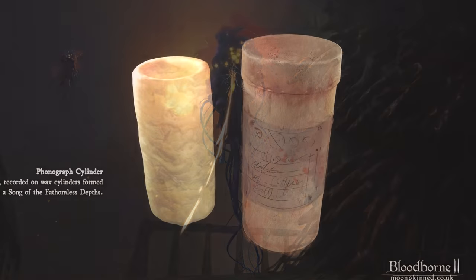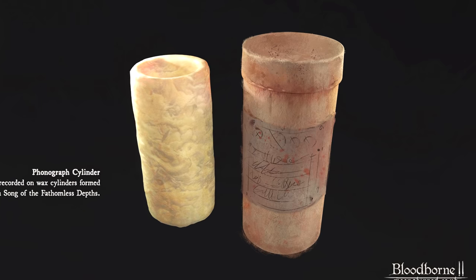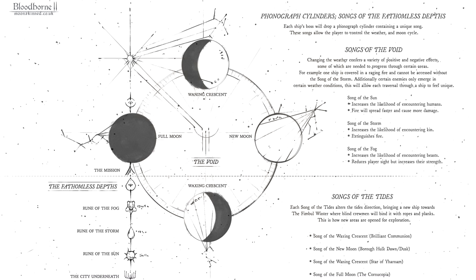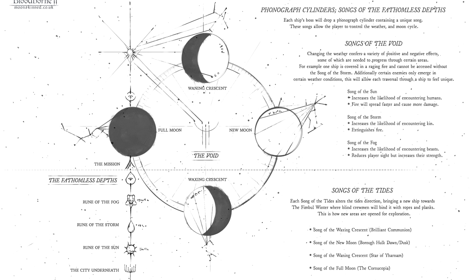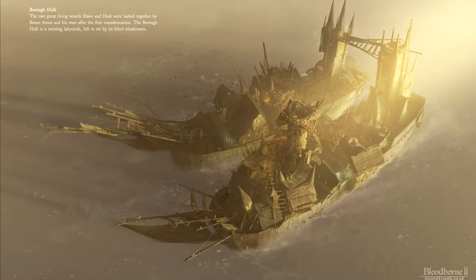Each ship boss drops a phonograph cylinder, which can be used to play songs that control the weather or the tides. Songs of the void change the weather, increasing your likelihood of encountering certain enemies — adding replay value to each ship. There are also songs of the tides, which can be played to bring new ships into your fleet, opening up new areas for exploration.